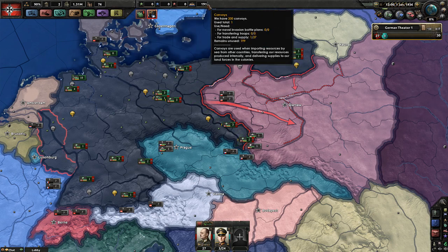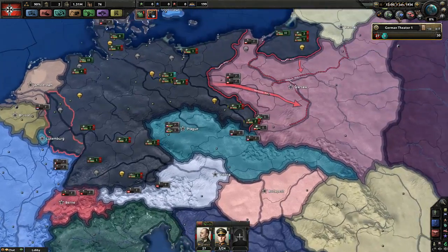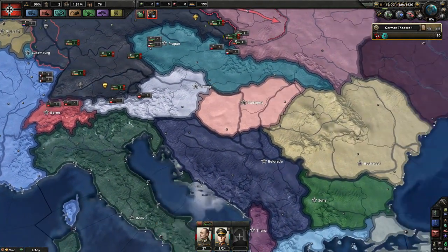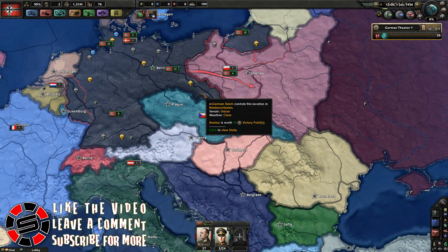We already spoke about convoys. If you hover over the number next to the convoys icon, it tells you how much you have, how much you're using, how many are reserved for naval invasions, troop transfers, trade, and supply. It's just good to have a high number here. I usually always have a full production line of 15 docks producing convoys, if I'm running a country that has ports. If I go Austria or Czechoslovakia, I won't have any convoys — no ports, no convoys.